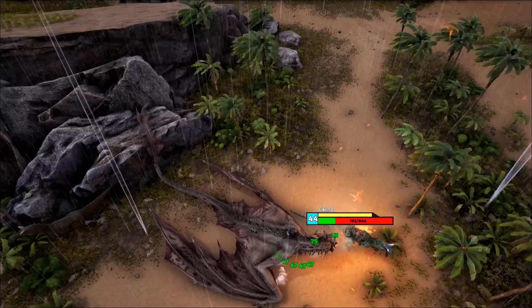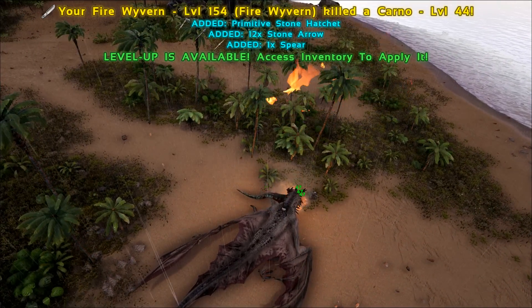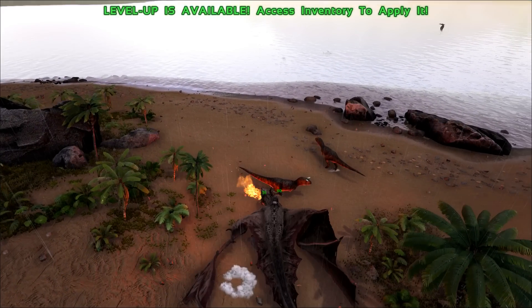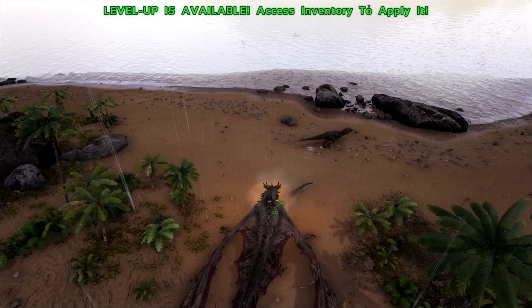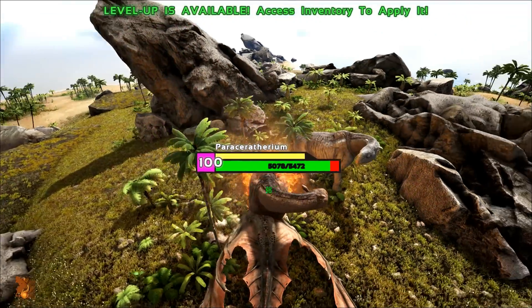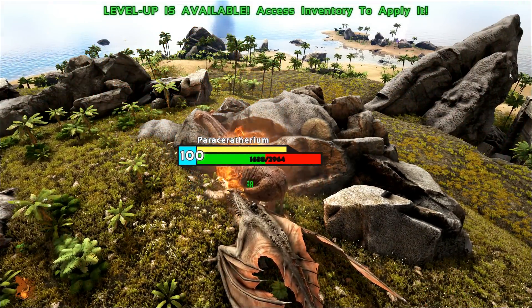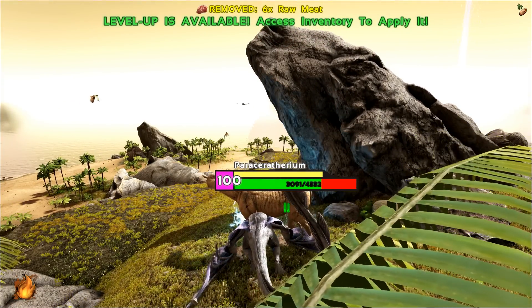Another interesting thing about the Fire Viron is that its attack deals less damage to mate-boosted dinos. A non-mate-boosted carno at 840 health takes 47 initial damage and 75 afterburn damage. Now a mate-boosted carno at the same 840 health takes only 31 initial damage and 50 afterburn damage. This is applicable to both small and big dinos. Don't jump to conclusions yet — you are going to be surprised that one of the other virons doesn't have an effect against mate boost.